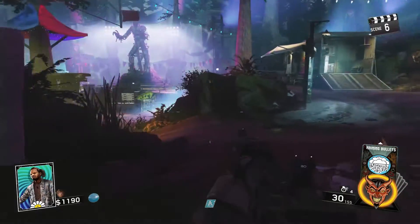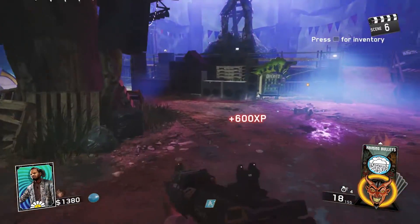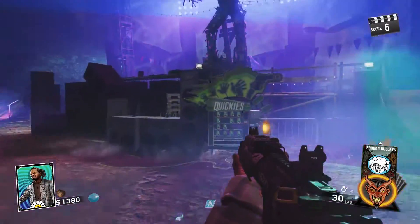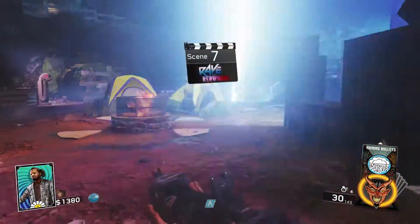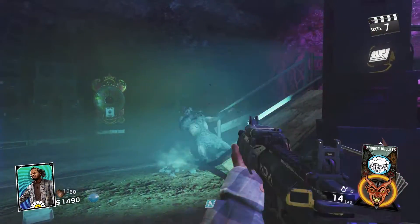The second perk you should get when playing solo is Quickies, aka Speed Cola. You can find Quickies in the recreation area of the map — the giant dance floor with the big statue. It's located right in front of the statue. That's the second perk you should get if you're playing solo, and it's a must in my opinion.